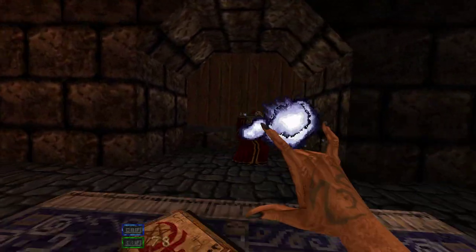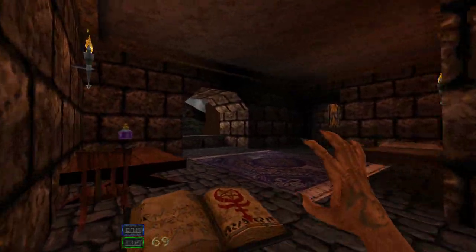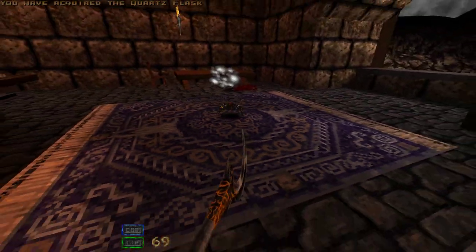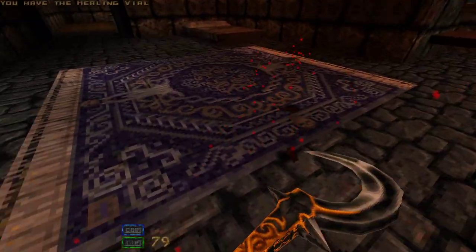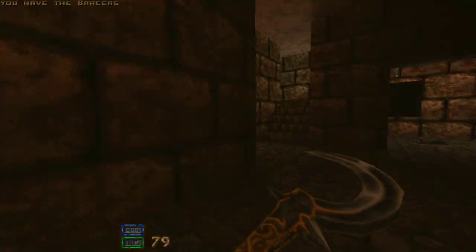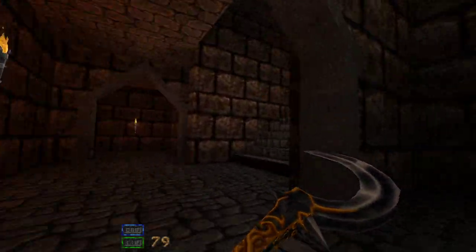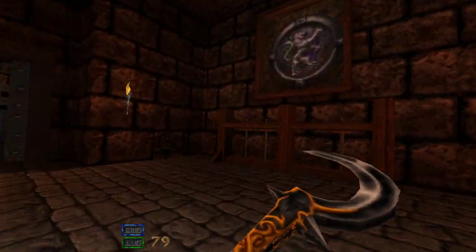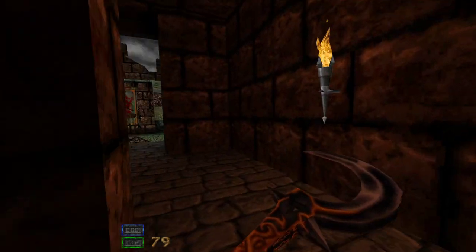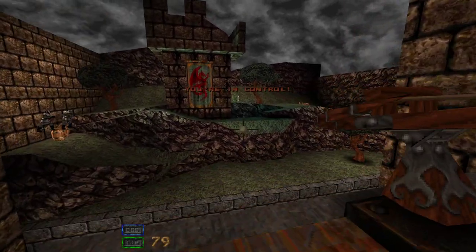Now we're going to go over here and destroy this jerk. We're doing this part to basically future-proof this area. We're going to kill the spider that he spawned from dying, and we got a healing vial from his corpse. Now we're going to break this and open this up so we can get these bracers and go through here. We're going to go over here now — see this symbol? Looks kind of Celtic in appearance. It leads to this area, and when you step over here, you're in control.